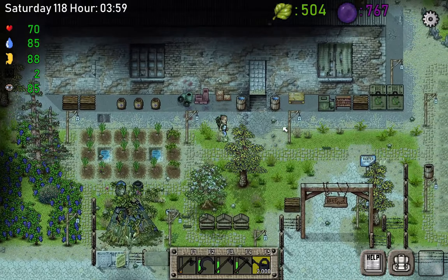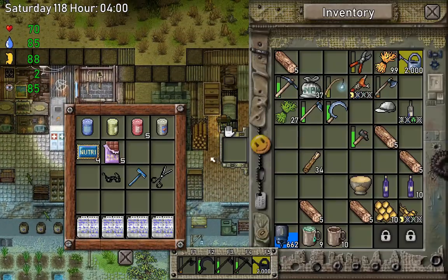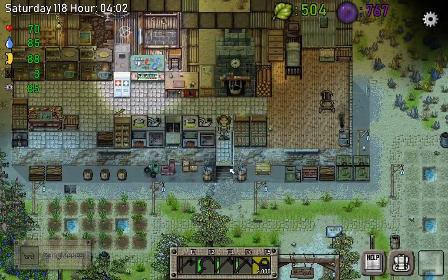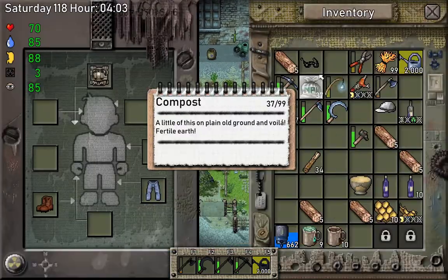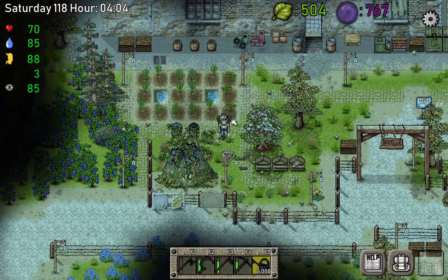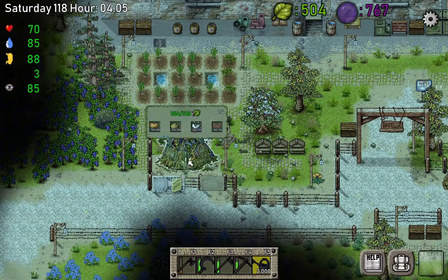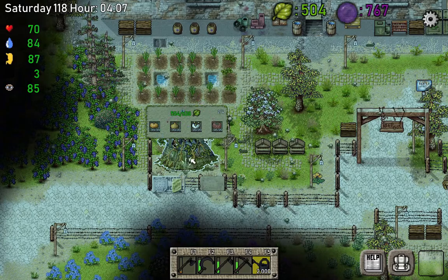Before we upgrade, let me just put the sunglasses on, because that's a special moment every time we go from one tier to another — we have to celebrate somehow. I'm not gonna drink the wine this time, just gonna put sunglasses on. All right, so we got 504 green points — that's the green factor.